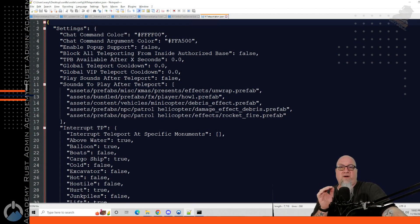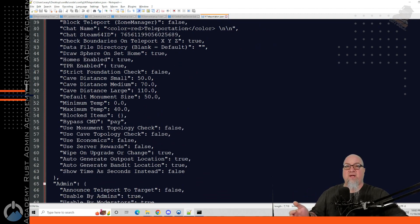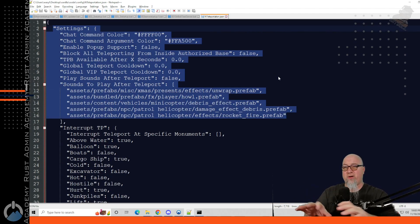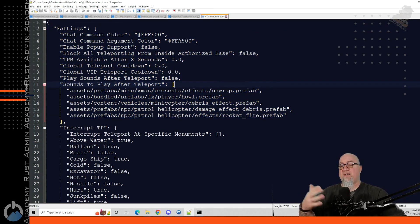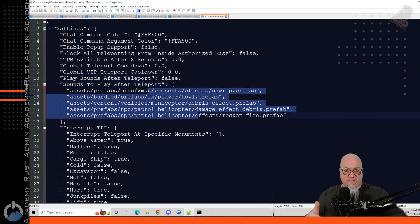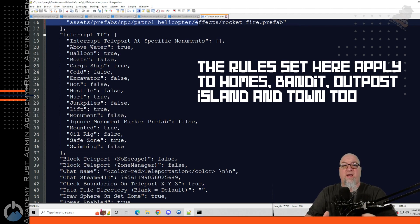I'd break this configuration file into about eight different categories. Looking at it as a whole, it might seem like a big document, but it's really not — it just has so many different features. The top part deals with all the global parameters of the plugin. One cool feature: you can make it play a sound when somebody teleports to a specific location. By default this is false; change it to true and you get a list of different sounds. The next section deals with the TP command — TPR and TPT.